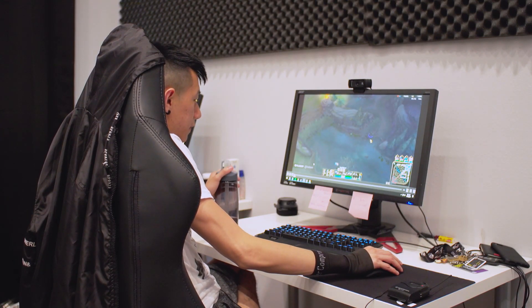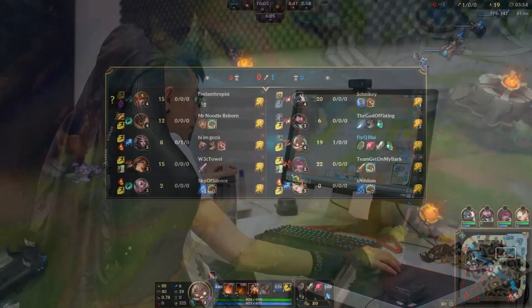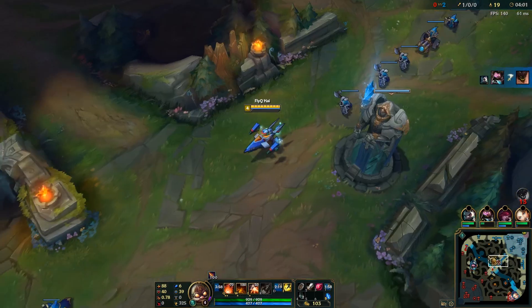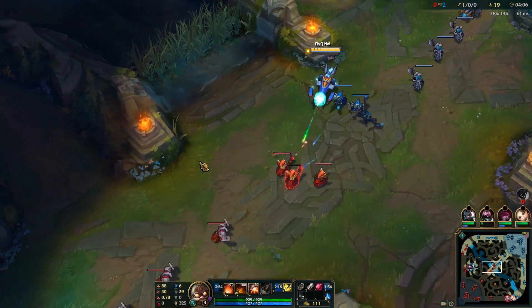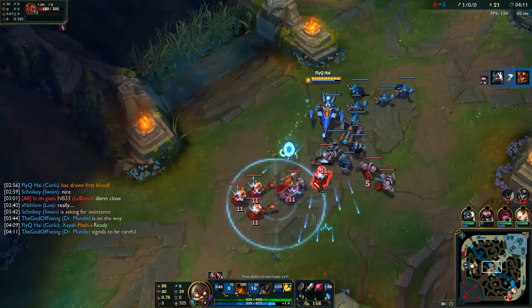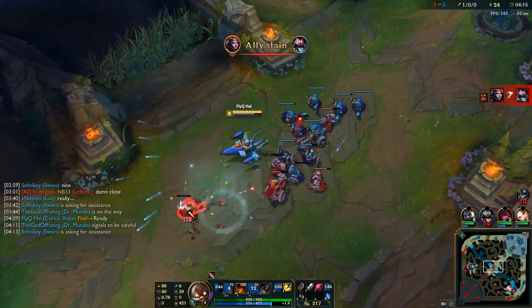I'm going to be reviewing this Corki game I played and I'm going to tell you what not to do. First off, I see that my team is fighting in the blue forest. I want to shove in the wave, so LeBlanc runs over — she's on their side of the forest and she sees a free kill. There's nothing I can do about that, so I just want to shove the wave in and make her miss as much CS as possible. I make the decision to shove the wave and start hovering towards the action.